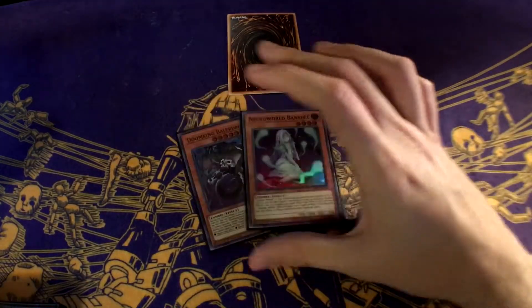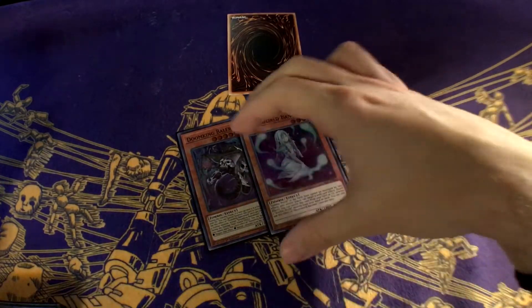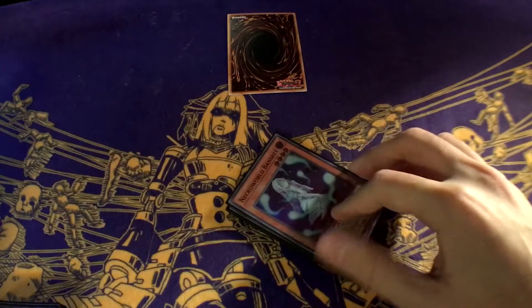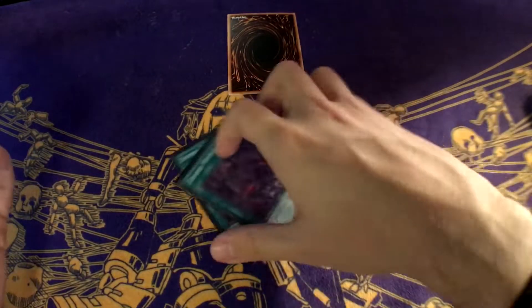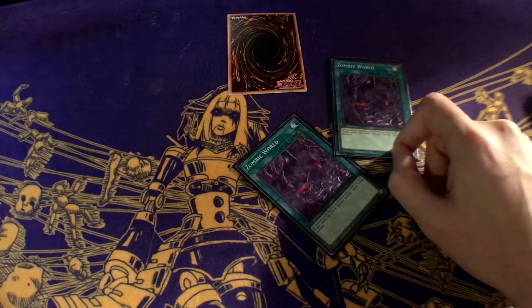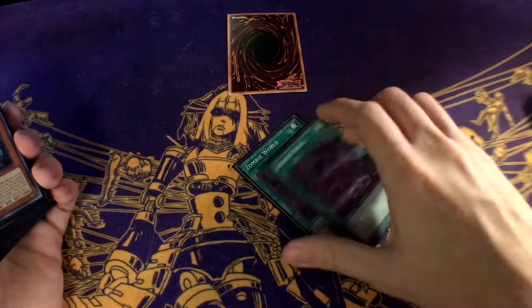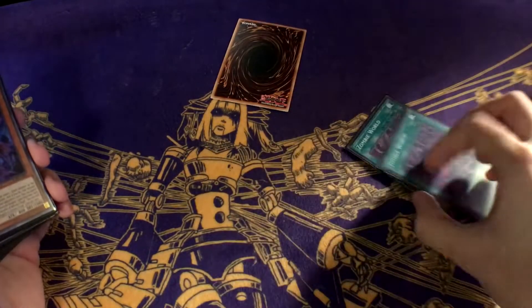I've seen people run two of each — it just doesn't make sense. This deck's sole purpose is to extra link. If you want to play the pure zombie version, which is a stun variant, then you play more of those, but in an extra link deck you don't. And obviously two Zombie Worlds for your Banshee. Or if you have one in hand already, Banshee becomes kind of useless — you don't need to bring her back at all. You can just activate one from hand and the other one is just there. You don't need the Banshees at that point, though she's useful for other things.